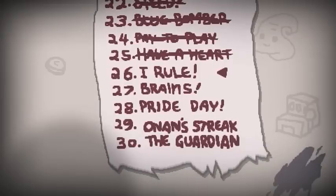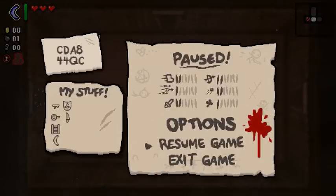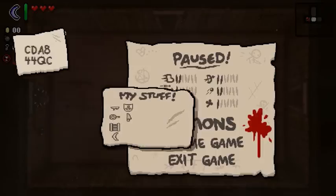I only just realized I've only got like 5 challenge runs left! Then comes the real challenge of filling the postal notes with every single character. So here's our seed right now: CDA8-44QC. Looks like I'll start with both pieces of the key, the stepladder, a boomerang, trinity shield, and mom's knife.